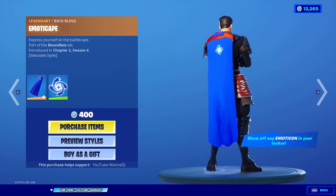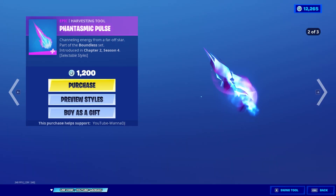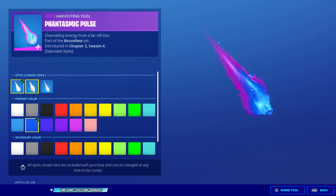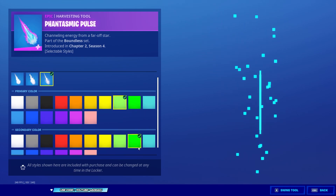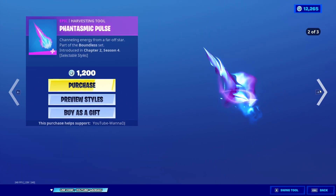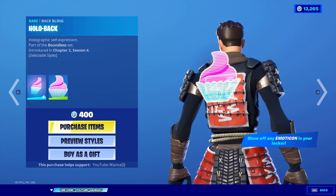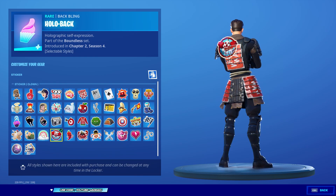Also part of the Boundless set is the legendary backplane Emoticape, Express Yourself on the Battle Cape. You can select any emoticon you want to display and change the color of the cape. There's also the epic harvesting tool Phantasmatic Pulse, Channeling Energy from a Far-Off Star, with three styles: Cosmic Edge, Fell in Fire, and Hero's Aura — plus color options for the primary and flame colors. Lastly, the rare backplane Holobag, Holographic Cell Expression, lets you select which emoticon to display on the holographic backplane.